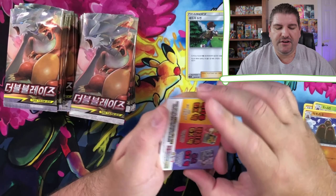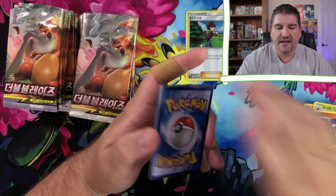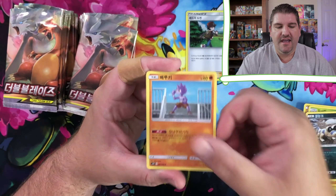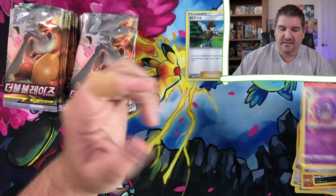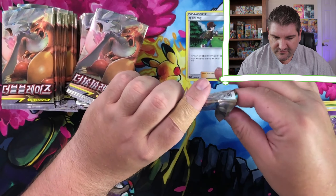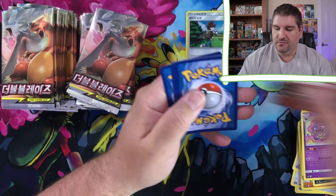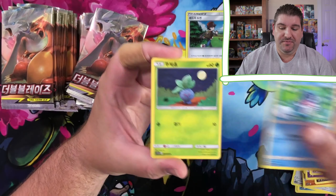Double Blaze came out in Japanese first, obviously, and then it came out in Korea as Double Blaze, and it also came out in English as Unbroken Bonds, which we all know and some of us love. I do love Unbroken Bonds - I've opened up a lot of it, so I haven't opened it in a bit just because I opened so many.